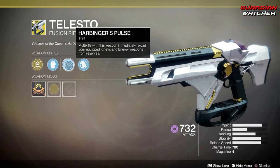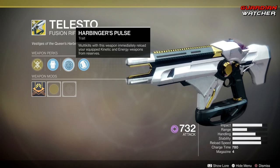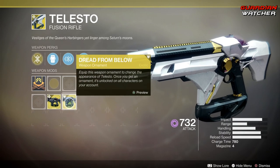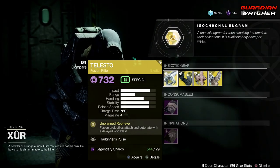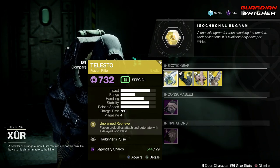Then we have Projection Fuse and Harbinger's Pulse, which means multi-kills with this weapon immediately reload your equipped kinetic and energy weapons from reserves. Then we have Polymer Grip. It doesn't come with an ornament, but there are two different ornaments: one is Dread from Below and the other is Their Reef in Ruins. If you guys don't have this, go ahead and definitely grab it — it is tier 1.5 to tier 2 in both PvE and PvP.